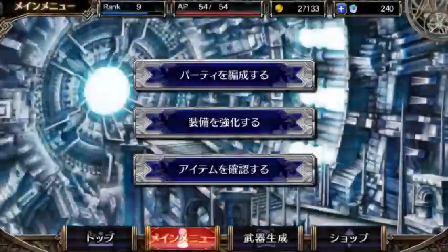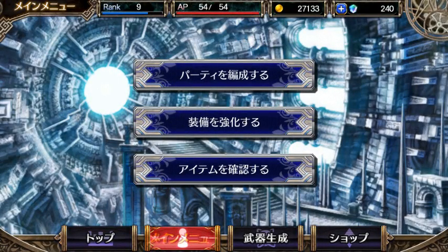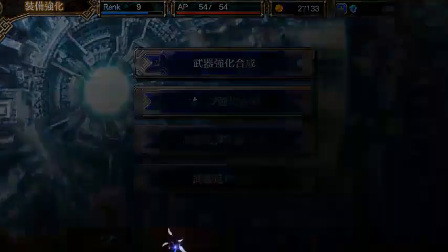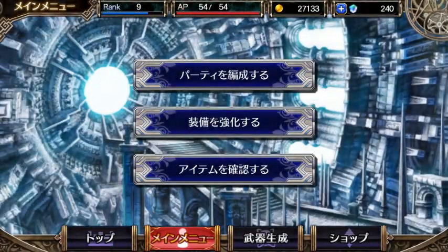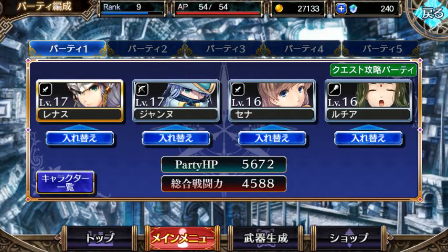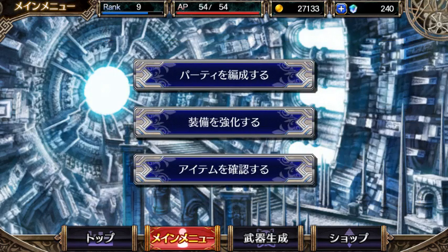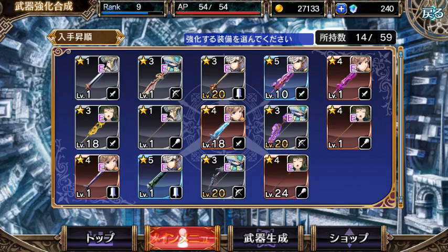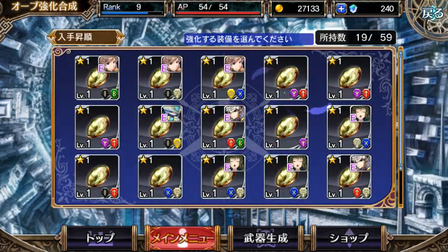Down here you've got your unit edit menu at the top, where you can edit your units, and you've got your items menu — where you can edit your items and weapons. Like, this is weapon fusion. I really haven't found out what these are, but all I know is that you can equip them to different units.